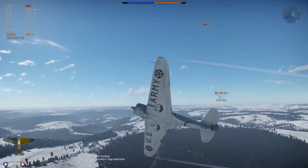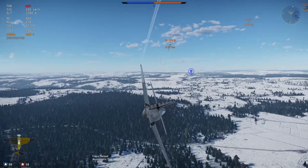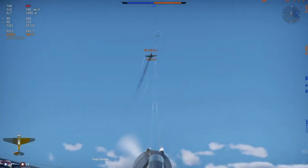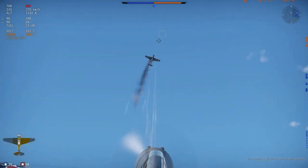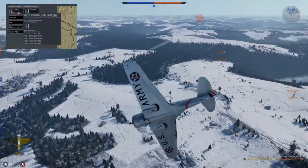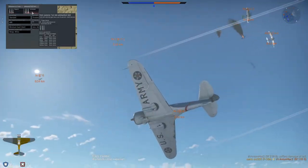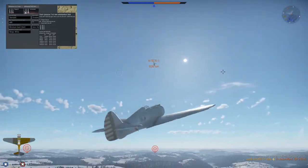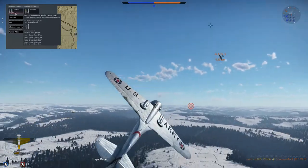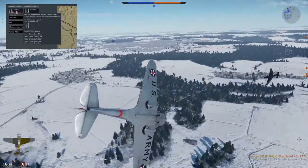The Hawk journey starts on the U.S. tech tree with the P-36A at 1.3 BR. The A variant has one .30-caliber and one .50-caliber machine gun — weak-sauce armament for a monoplane. Since both guns fire through the propeller, use stealth belts for the .50-caliber and universal belts for the .30-caliber. The tracers in the smaller gun will help you aim, while letting every bullet in the larger gun do damage when it lands on an opponent.